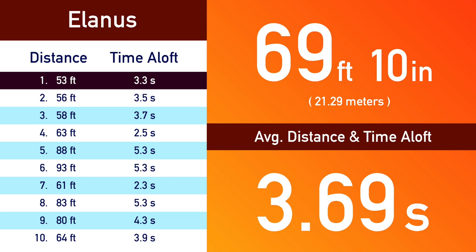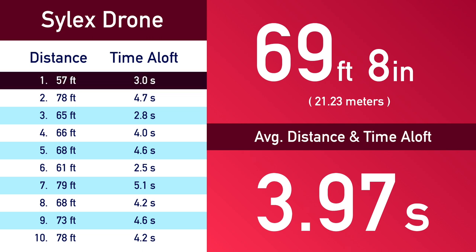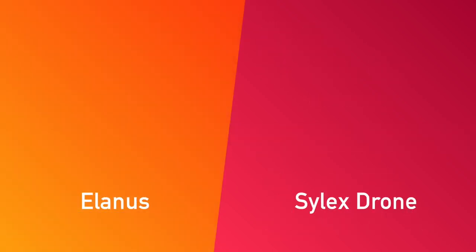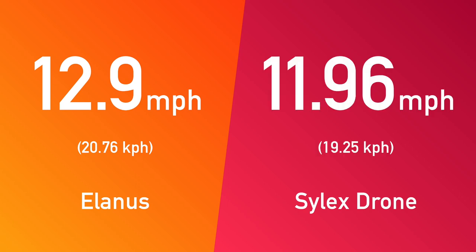Elanis's worst flight was only 53 feet, while its best flight was 93 feet. Silex drone had a very similar average of 69 feet 8 inches with an average flight time of almost four seconds. But Silex drone was much more consistent than Elanis, with the gap between its worst throw and its best throw being only 22 feet. Over those 10 flights, Elanis had an average horizontal speed of 12.9 miles per hour, and Silex drone had an average speed of 11.96 miles per hour. It's interesting to note that Elanis was a whole mile per hour faster.